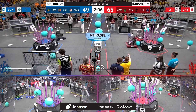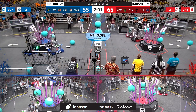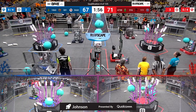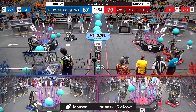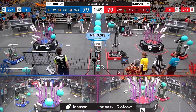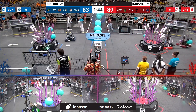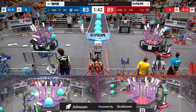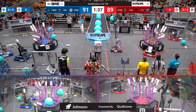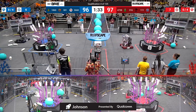Drivers have control of the robots now. Everybody moving here, match number four on Johnson. Wild Stang moving over to the reef, grabbing a piece of algae and scoring a piece of coral right after that. Now going over to the net, but they drop that algae on the ground. Meanwhile, over on the blue side, 18-60, the Alphabots scoring a coral at level three. Their partners, 581, the Blazing Bulldogs, up high with a piece of coral that goes up at level four.